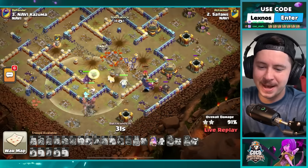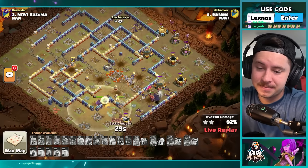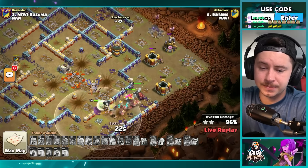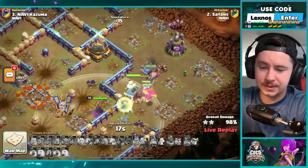Satans with the super giant smash bat attack — was it creative? You tell me. It's a pretty simple plan, just using super giants instead of e-titans or root riders, but it works. He's got three heroes still alive. We get the last building and just like that, team p castro and satans are two for two stars.